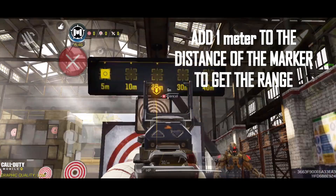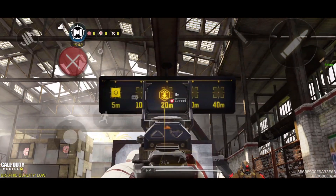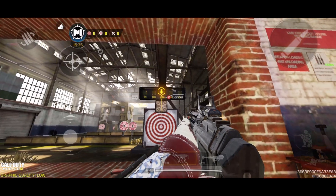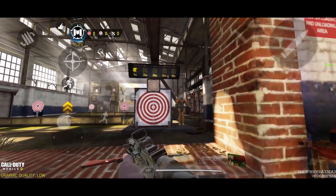So the base QK9 does 25 damage if you are close — up to about seven meters. Just add one meter to the marker shown here. It also does 25 damage to the stomach. Backing up a bit, it does 23 damage. So yeah, that's the base QK9's damage. Now this is the QK9 with a 10 millimeter 30-round magazine — let's test it.